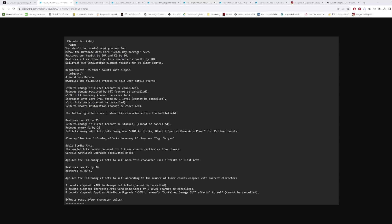He inflicts all enemies with an attribute downgrade of minus 10% to strike, blast, and special move arts power for 15 counts. It's not a game-breaking ability but it's nice to have. This trend of arts power debuffs started with Superhero Pan, who I believe was the first character to introduce that mechanic. Basically it affects every attack the enemy can do besides ultimates and rising rush.